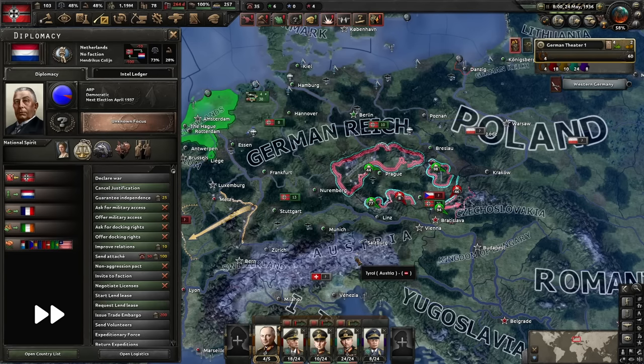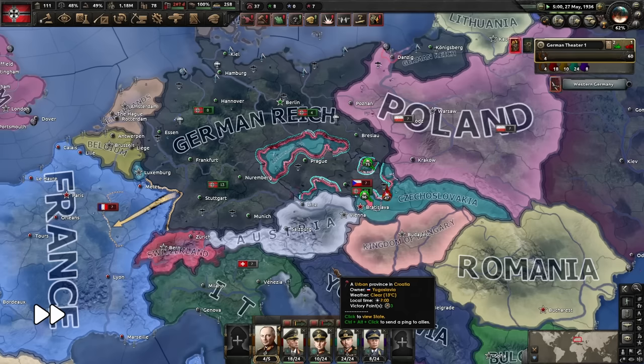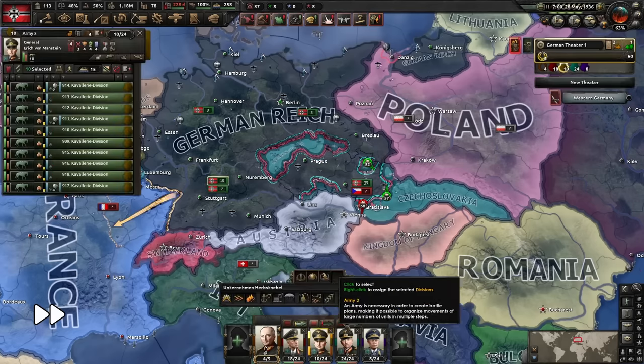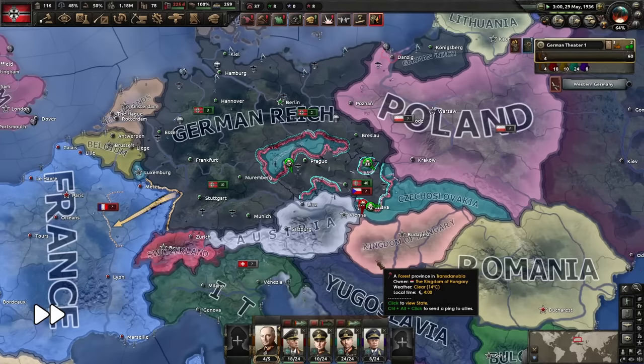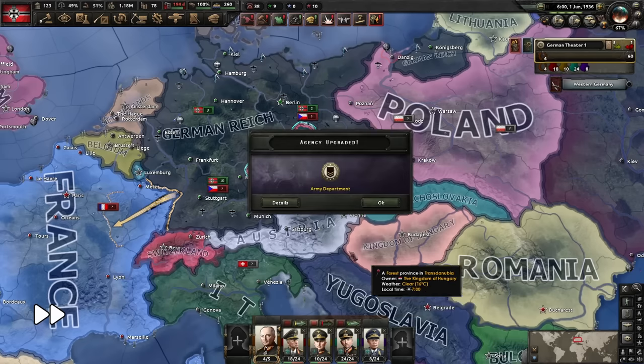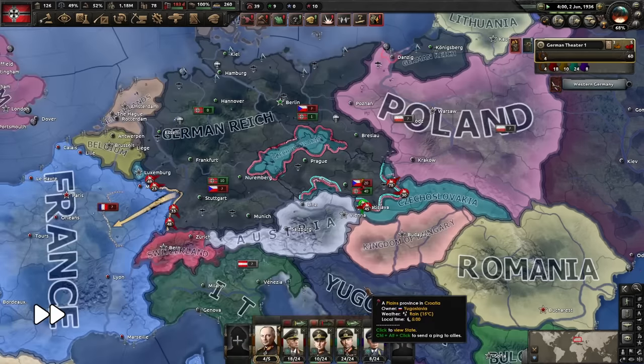We need to cancel the ongoing justifications against the United States and the Soviets of course. Just like some generals in the game, I am too stubborn and proud to make changes to what I consider a perfect plan. So if you ever wondered what the inflexible strategist trait actually looks like, this is it. I do not intervene in the war with Czechoslovakia, although manual corrections would speed things up a bit, never mind the frontline chaos resulting in lack of coverage and roaming enemy divisions.